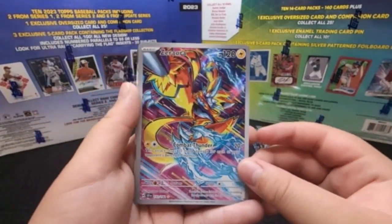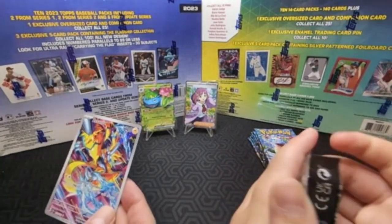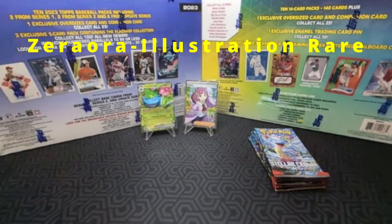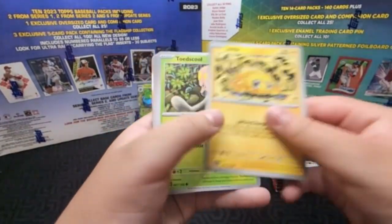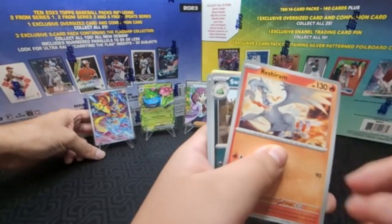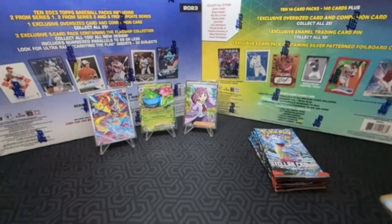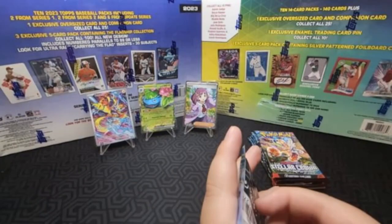Oh! That's like the $12 illustration rare — Saharaja. Nice, I like it. This attack does 20 more damage for each of your opponent's benched Pokemon. I think I played this card in the build and battle — but not the fancy version obviously. I made the mistake of thinking it said both benches, but it says opponent's Pokemon.